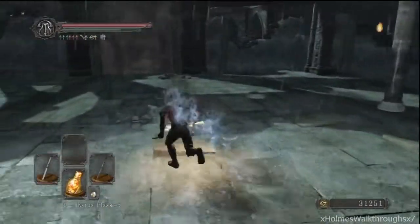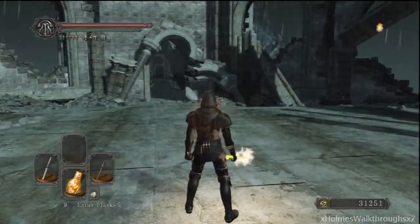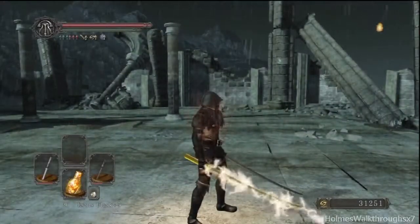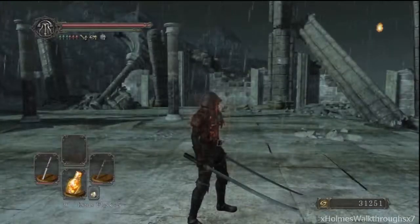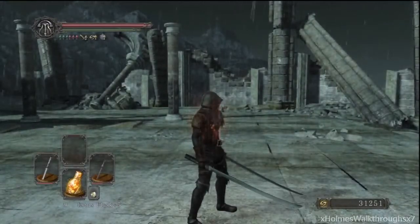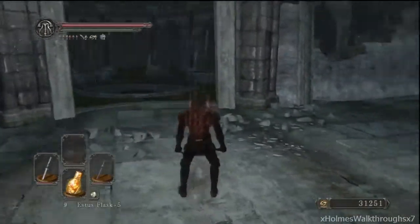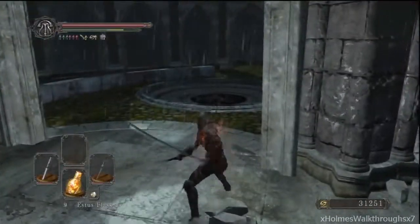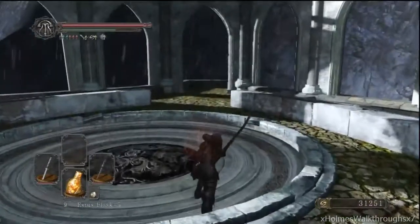The Looking Glass Knight is down. He doesn't have that many moves: he has a three hit combo, sometimes a two hit, rarely one hit. He has a leaping attack, a shield, and a summoning phantom — if you're playing online he can summon real players, so be careful. He also has a charging thrust attack where he'll run towards you and stab. You can dodge it or just block it. He also has a rare four hit combo — he'll do his original swing and then towards the end he'll do a thrust attack.